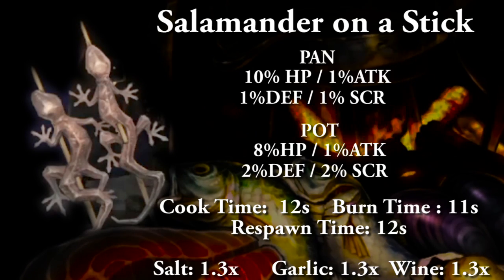Salamanders in a pan gives 10% HP, 1% attack and defense, and 1% to score. In a pot gives 8% HP, 1% attack, 2% defense, and 2% to score. Full cooking time 12 seconds, food burn time 11 seconds, and food respawn time 12 seconds. With spice modifiers you get a 1.3x multiplier on each spice, capping out at 1.9x your meal's overall stat value.